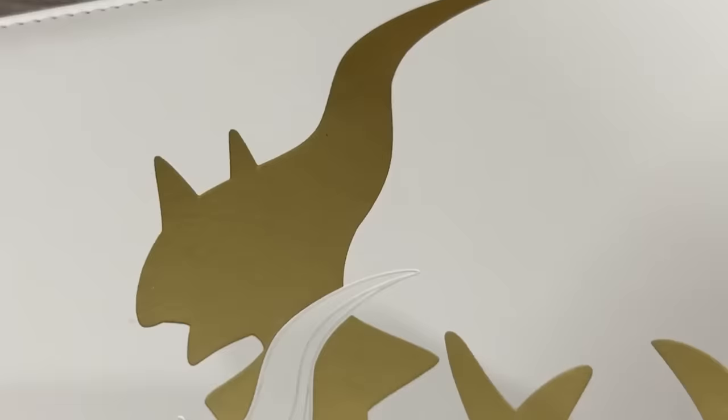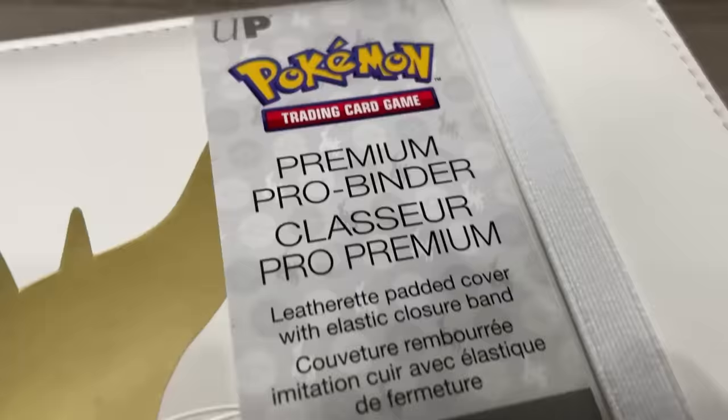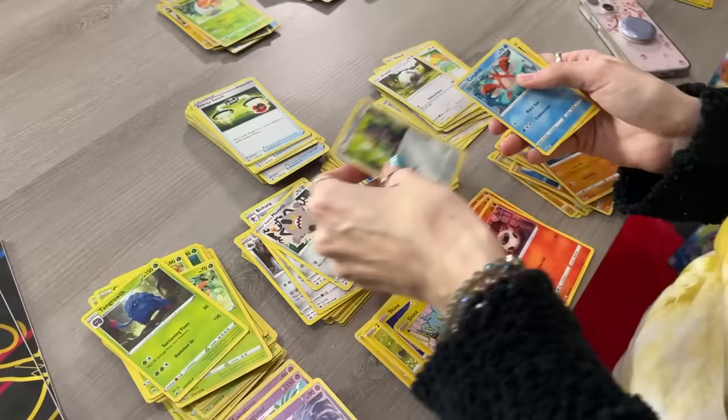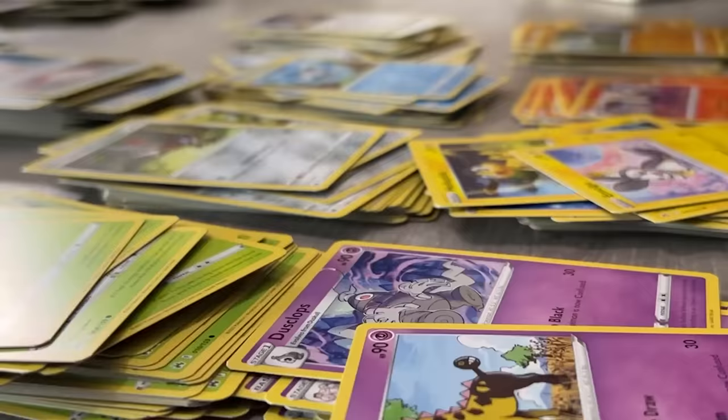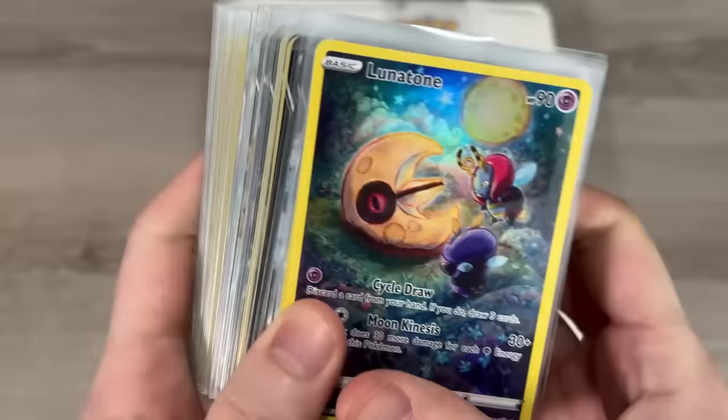Since it's the last set of Sword and Shield, I wanted to use a very special binder. I am going to be using the Arceus binder made by Ultra Pro. First, we start off by organizing everything — the grass with the grass, the psychic with the psychic, the trainers with the trainers. However, when organizing, I keep all the reverse holos in one pile, and I keep all the Ultra Rares and special cards in another separate pile.